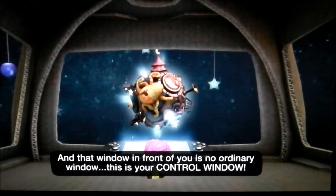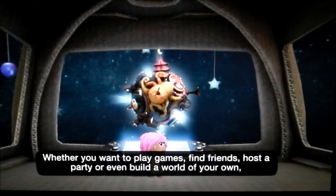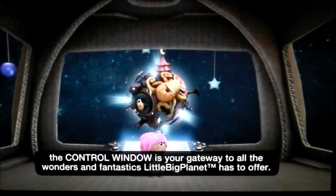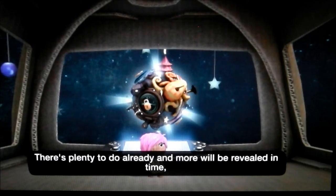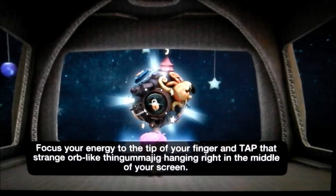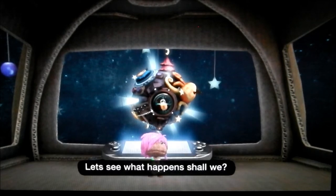This is your pod — the starting point for all of your journeys in LittleBigPlanet. Think of it as your secret lair, if that helps. And that window in front of you is no ordinary window. This is your control window — your very own time and space elevator stopping at all floors of the wonder plane. Whether you want to play games, find friends, host a party, or even build a world of your own, the control window is your gateway to all the wonders LittleBigPlanet has to offer. There's magic to do already, and more will be revealed in time. So stick about a while — focus your energy to the tip of your finger and tap that strange orb-like thingamajig hanging right in the middle of your screen.